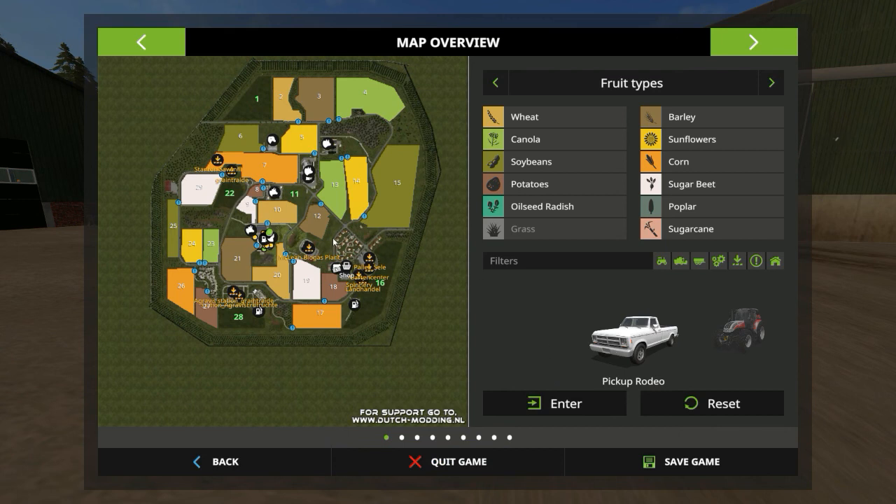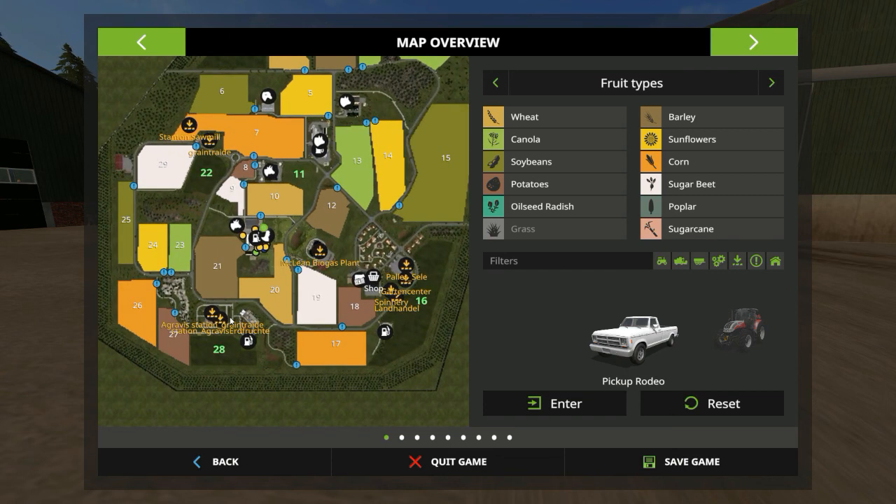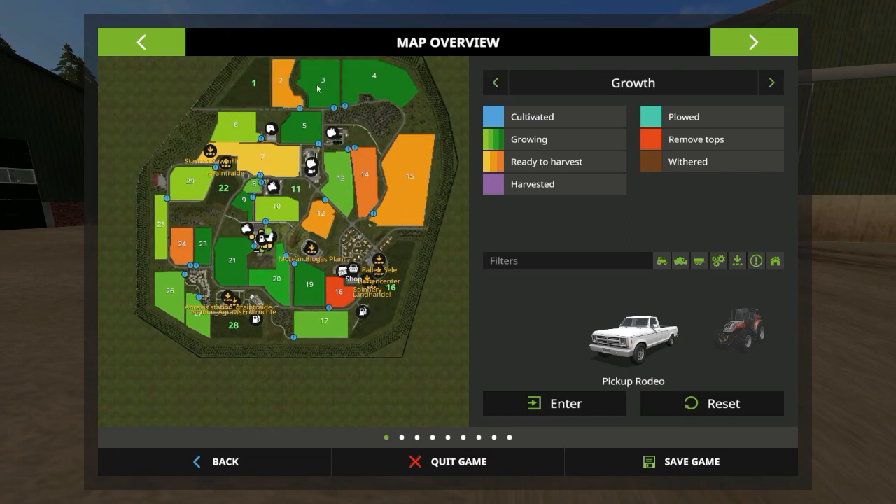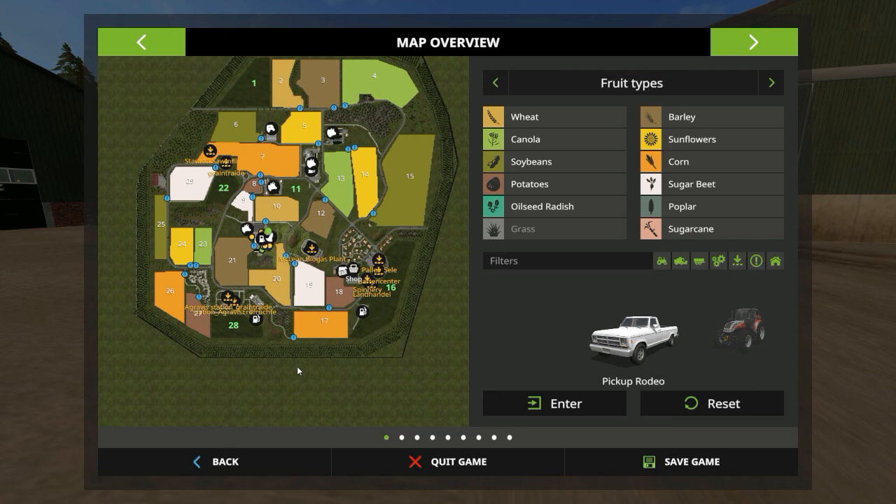Let's quickly have a look at the map. There are 29 fields available for plowing and growing crops, of which you already own about five fields. Unfortunately, they all appear to be grass fields by the looks of it, which means you won't be able to sow anything at first.